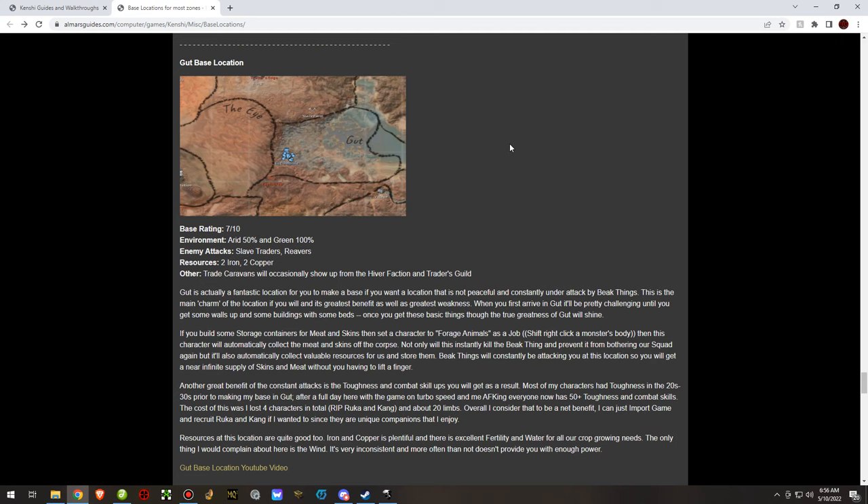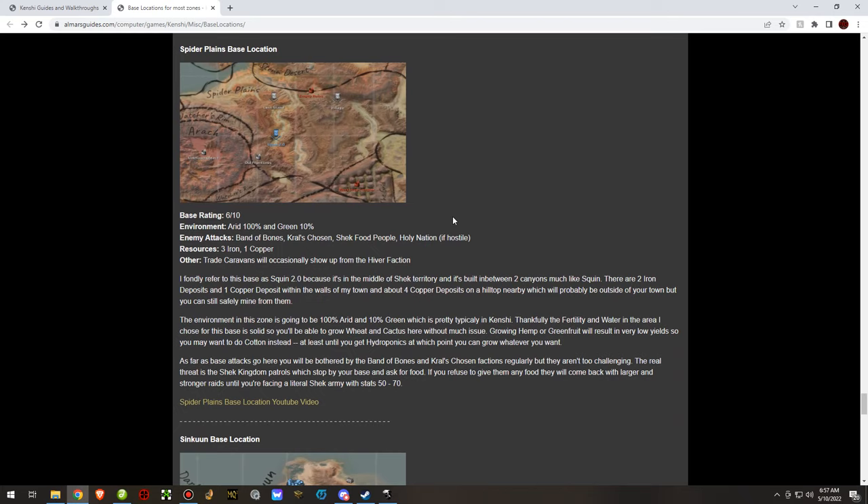Gut — despite my original feelings towards this zone, it was actually a great base location. Tons of beak things, which are fantastic for skilling up your characters. Good iron, good copper, and good protection from enemy raids because the beak things provide a pretty good barrier. Usually all raids that came towards my base were annihilated before they got there, and any raids that did arrive were pretty wounded.